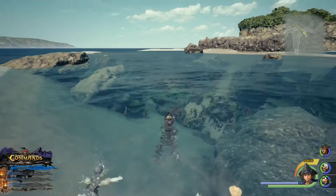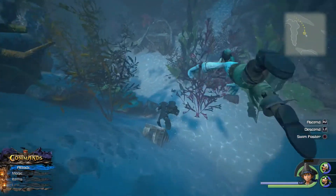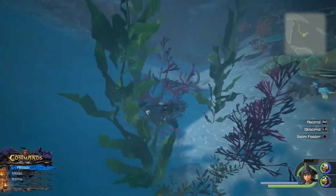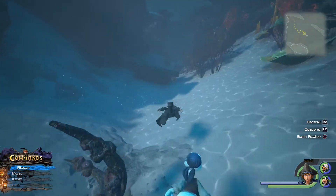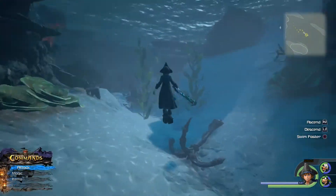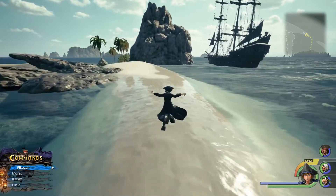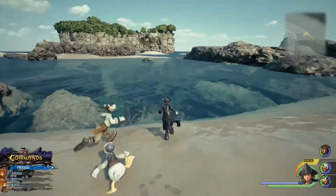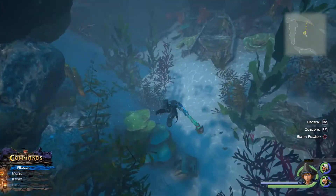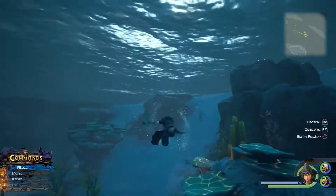Dive in from here. You should see a shipwreck — and there it is right in front of me. As soon as the land turns more into water, dive in. When you see an anchor, make a left and the chest should be right in front of that anchor. Hopefully that was easy enough to explain.